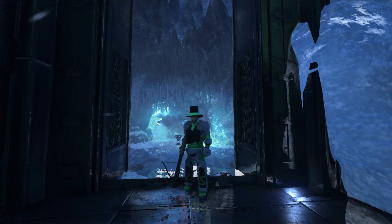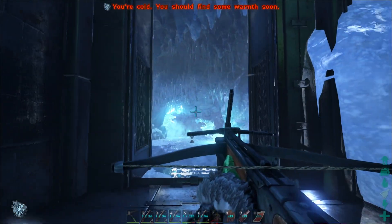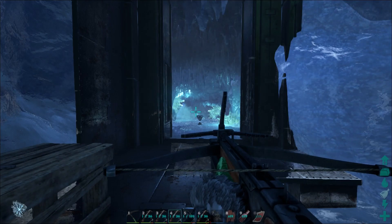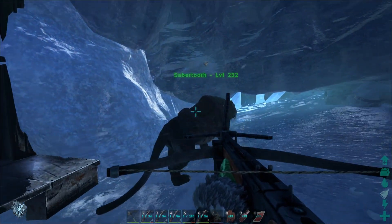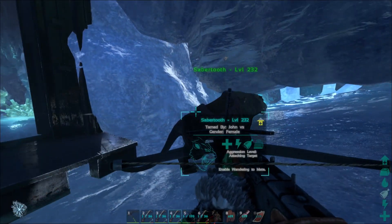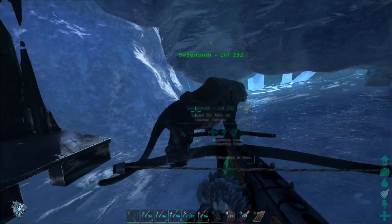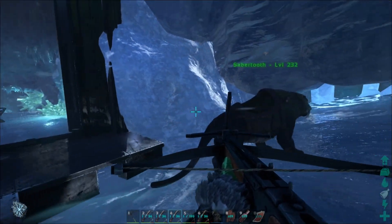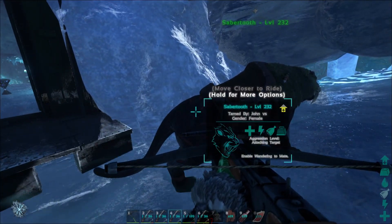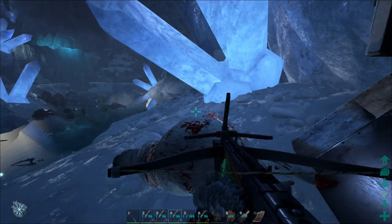Hey everyone, John here back on the YMC arc server. Today I'm gonna show you how to get through the snow cave and what I believe to be the easiest way to do so. I've tried a saber-tooth and taken it through the snow cave — I bred this one and walked it through the entrance, then leveled it up off of Kuruku and bats. It's still pretty weak compared to the Yetis in here.